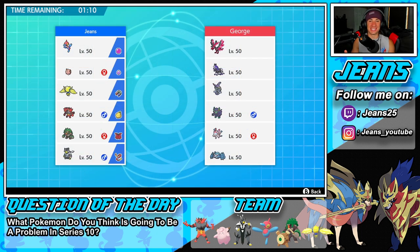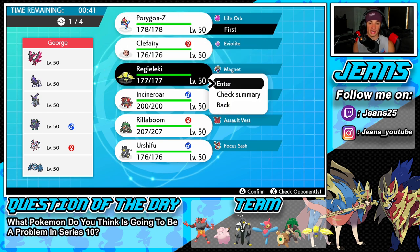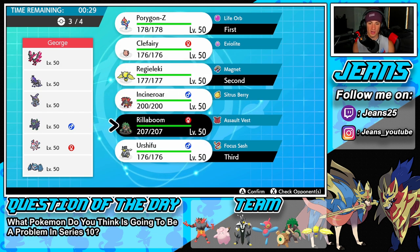Ladies and gentlemen, we're going up against a team that I literally just uploaded a video on — by the time I'm recording this, like five minutes ago. So hopefully this is a Jeans fan who checked out the video, got that rental code, and hopped on the ranked double ladder. If you're watching, George, let me know in the comments. For battle number one, I might go Porygon-Z and take speed control with Regieleki since this team has absolutely no fake outs. I also want to bring Urshifu, and the final Pokemon could be Incineroar or Rillaboom.